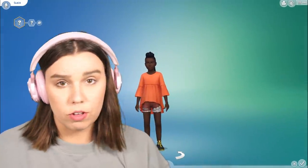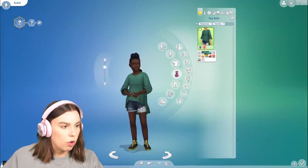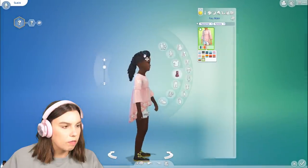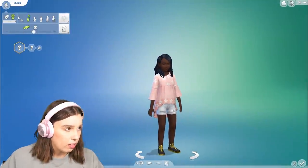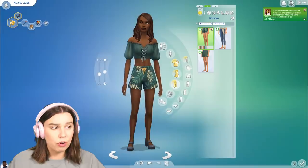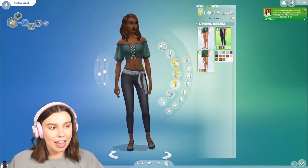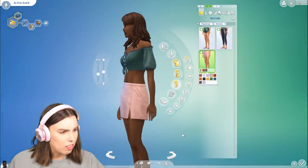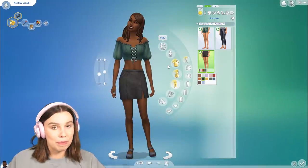I totally forgot to show you guys if there's any kids items. This is the only kids item other than the hairstyles — just some denim shorts and a longer top. For hairstyles, I think these three are available for kids. For toddlers, you only have a couple of the hairstyles — this one and this one. I also missed a pair of jeans for women with the same tie as the guys, and there's also a skirt here — kind of like a basic suede or maybe leather skirt.